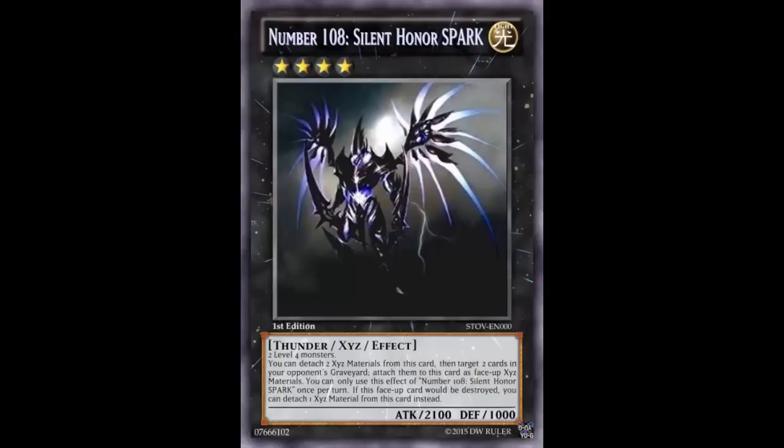It's exactly like Number 101, except instead of taking your opponent's face-up attack position monster and attaching it to the cemetery - which is an awesome effect - all you're doing is taking cards from your opponent's graveyard. You temporarily have them until you start detaching, because you're probably going to get destroyed and have to detach, and then you literally accomplish nothing.